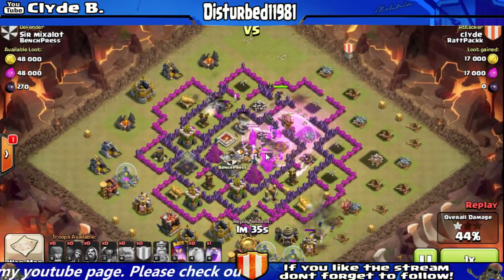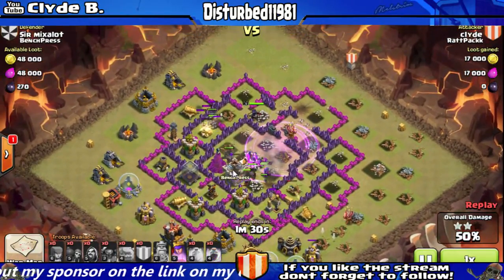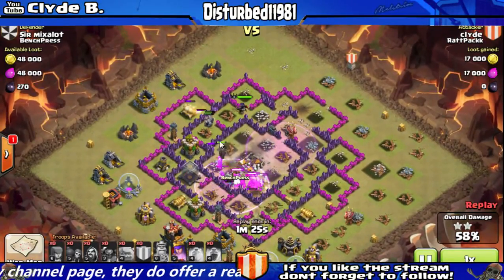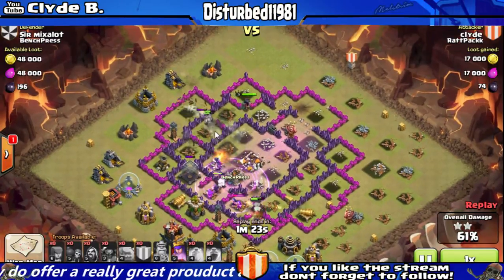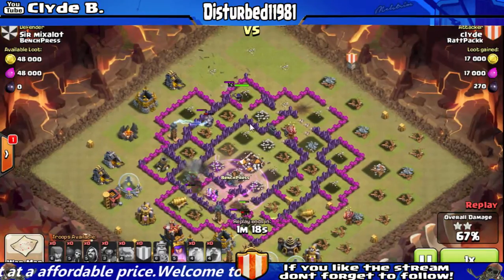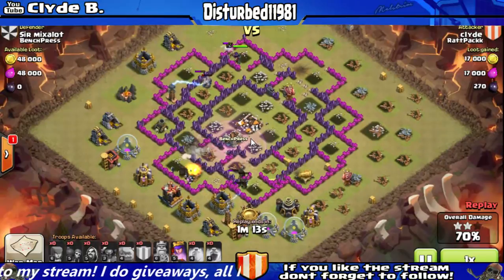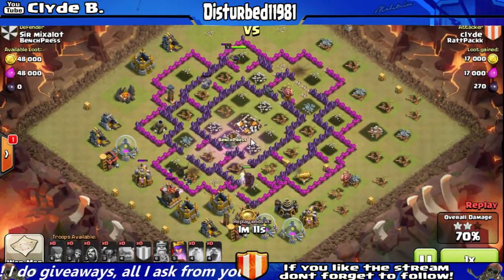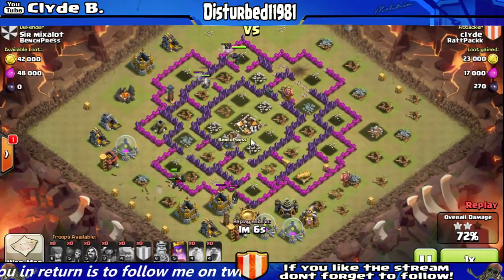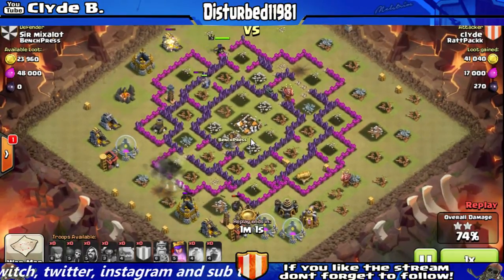And there goes the town hall — I just hit 50 percent, so not too bad so far. My golems are still alive, and it's very important to level these guys up. Right now mine are maxed out at town hall nine at level four. Their area splash damage when they explode does significant damage to any defenses or anything near them.